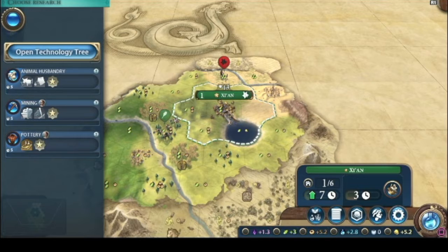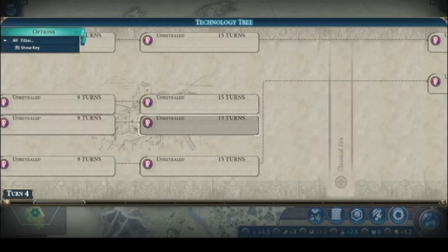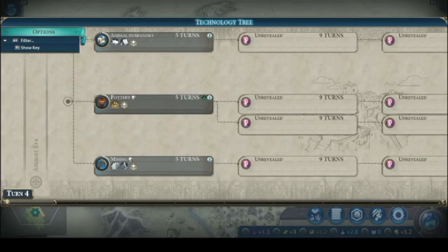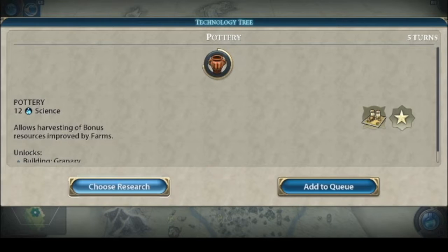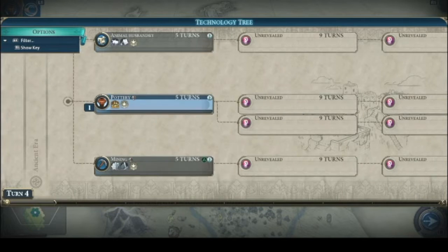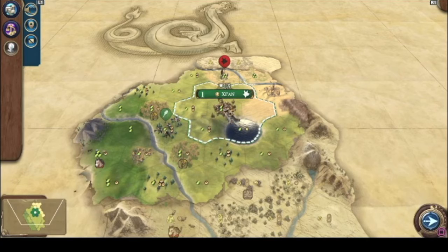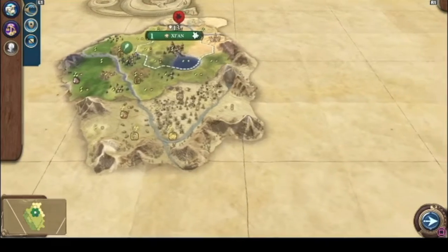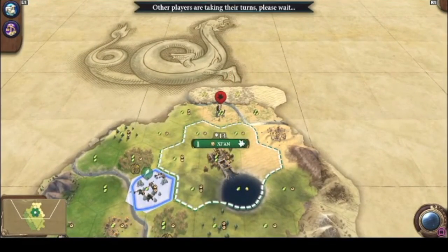These are the techs — they always start off with these three, but then as you can see in the tree it's all randomized so we won't know what's next until we do the previous one. Let's go with pottery first, that'll probably help, then mining, then this one — there's no sheep or deer nearby, but there's horses and milk down there. We'll wait a turn.